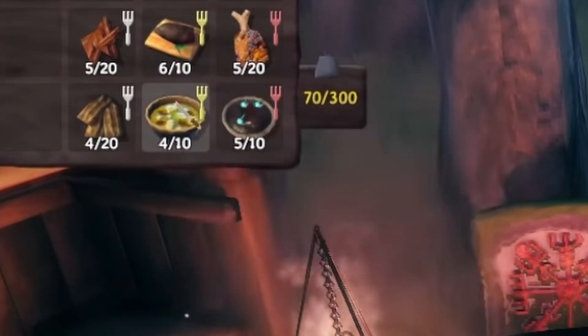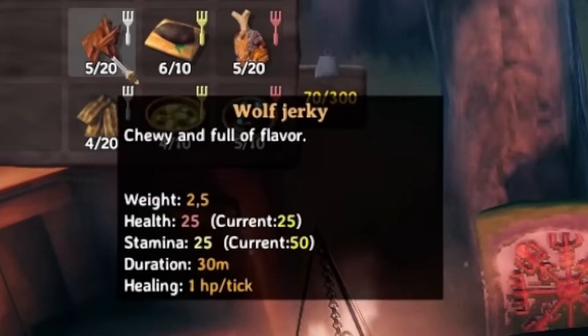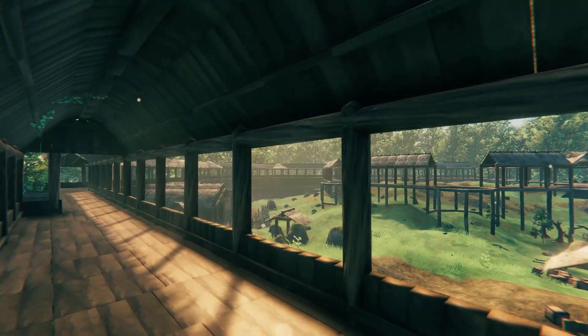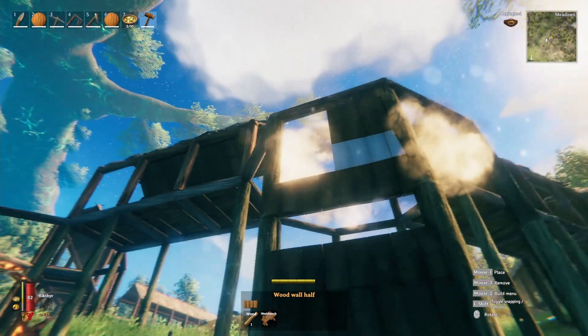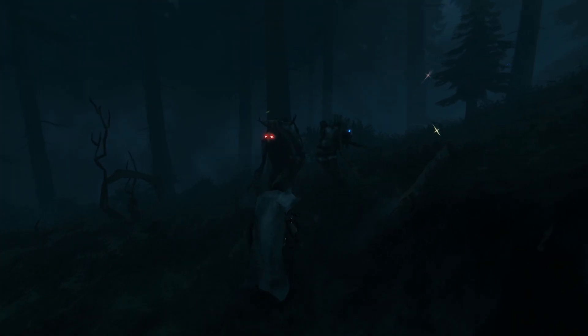We have red for mainly health-orientated food, yellow for stamina, or white for a balance of the two. This will be useful depending on whether you're building and need lots of stamina, or if you're exploring dangerous dungeons where you may need extra health.